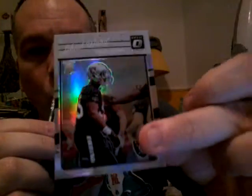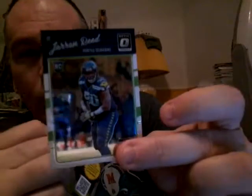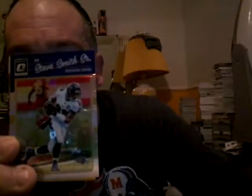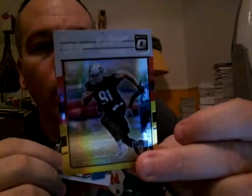Two more packs. Adrian Peterson. Hollow refractor of Jihad Ward rookie, Joey Bosa red and yellow refractor rookie, and John Reed rookie. Last pack — Melvin Gordon. Got a hollow refractor of Steve Smith Sr., red and yellow refractor of Shelly Khaloon.